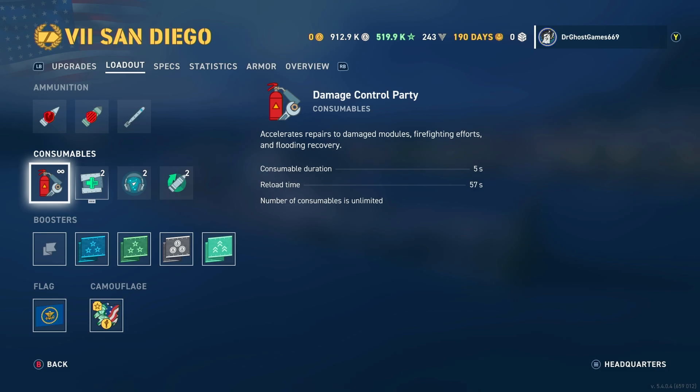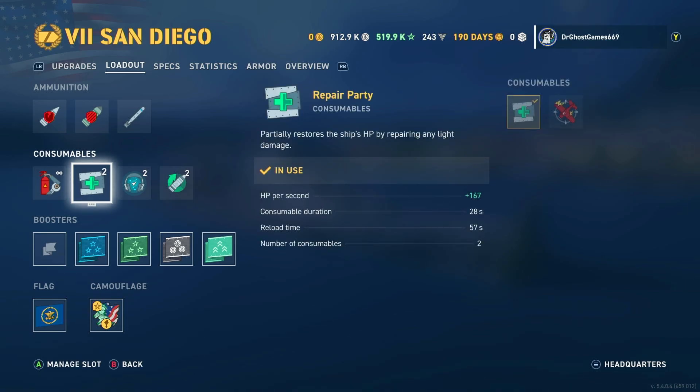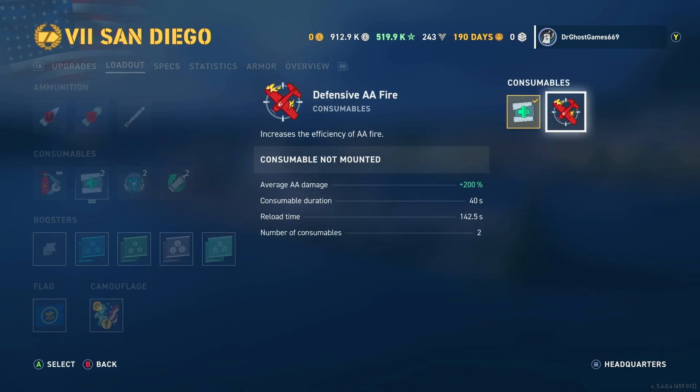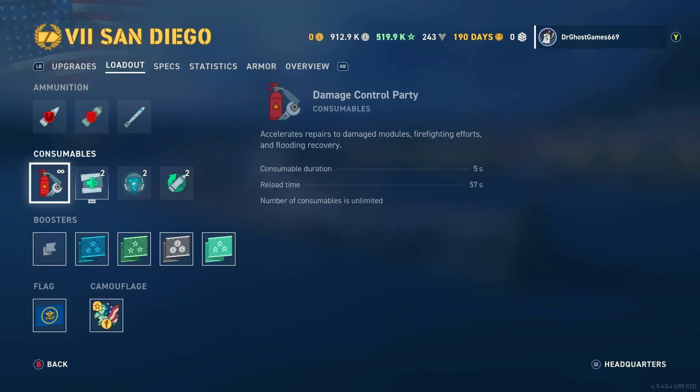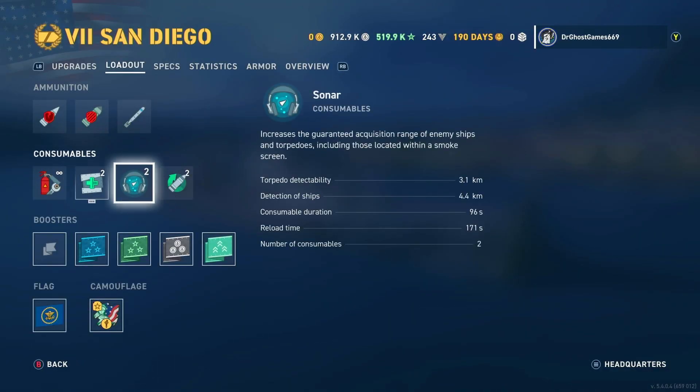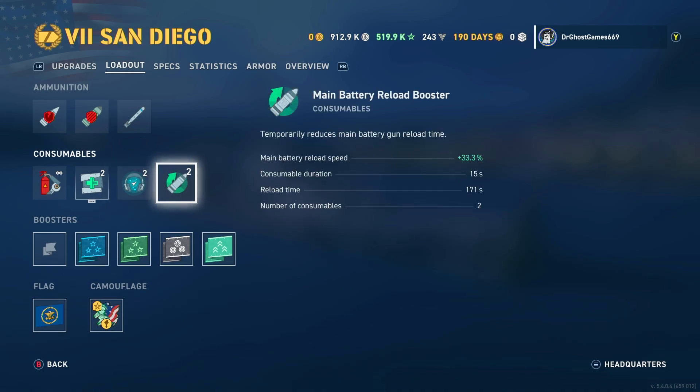We've got Damage Control Party — pretty standard. We've got Repair Parties; they're not the greatest heals but they do their job. You can swap this out for a Defensive AA. If you know there's going to be a carrier in your match, that's not a bad option because the San Diego has pretty good AA. This thing also gets access to sonar — standard American sonar, with 3.1-kilometer torpedo detectability and 4.4-kilometer detection of ships.